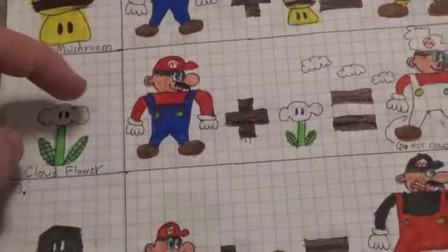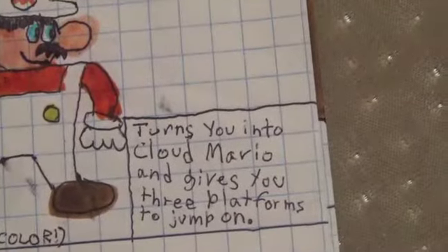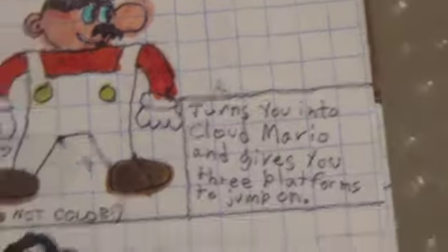Cloud Flower. I kind of wish I drew this part of the flower a little bigger, but anyways. Turns you into Cloud Mario and gives you three platforms to jump on.